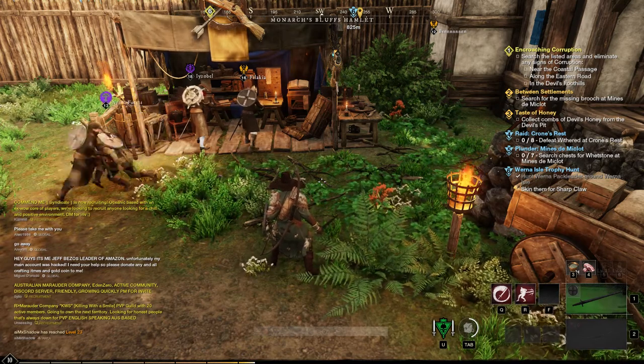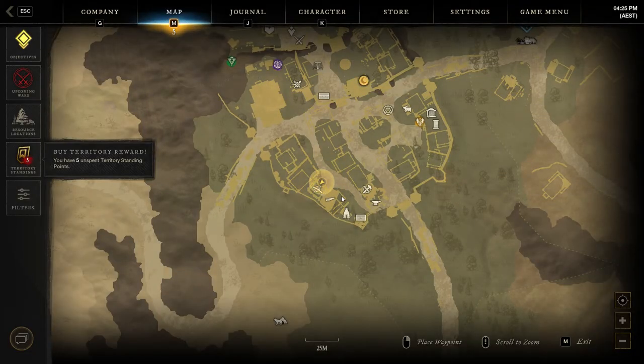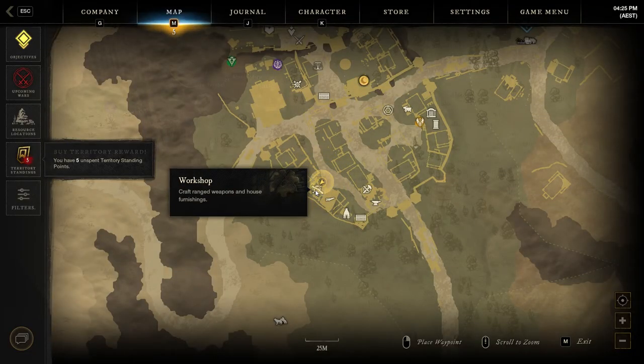Hello everyone, in this video I'm going to show you how to make arrows in the New World game. In your settlement, you must go to the workshop.